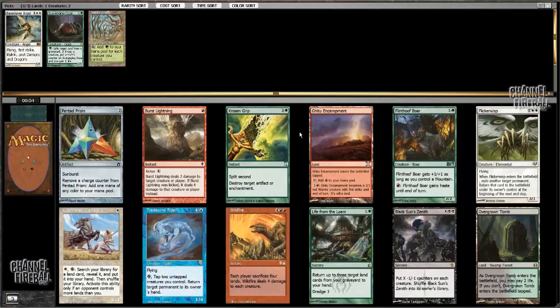Now we have a fair number of okay cards. Flickerwisp is actually fairly good, but it's a lot better in Aether Vial decks. I don't think I want to take Flinthoof Boar this early. Trade Wind Rider is pretty disgusting. Wildfire is not the deck I'm building so far. Overgrown Tomb is a possibility, just to keep my options open. Weathered Wayfarer is fine, and it's another card that works nicely with Cradle, but I don't know if I want to be a white-green Cradle deck — that's maybe a little awkward.